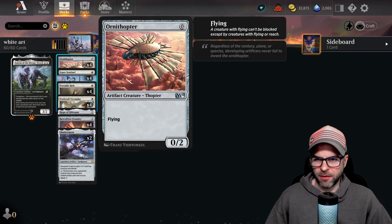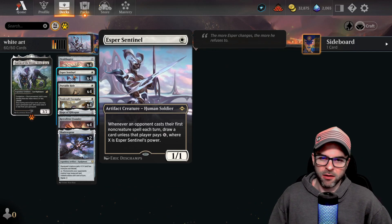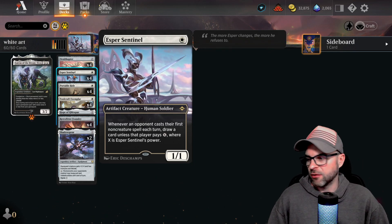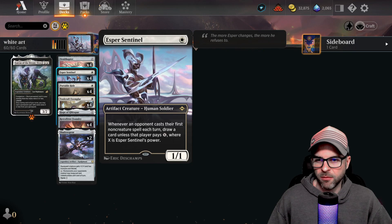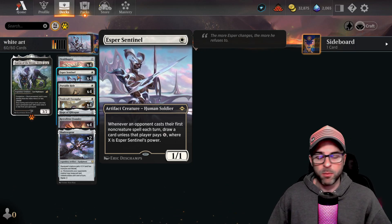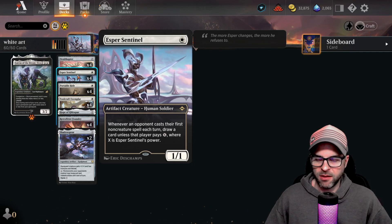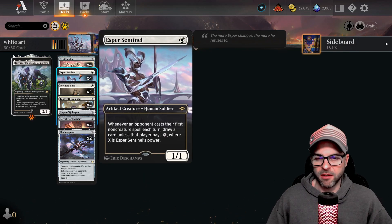The Ornithopter is obviously fuel for the Foundry. Esper Sentinel is just another bomb — a crippling, taxing card against many decks, especially Wizards, which wants to cantrip a lot. They've got to prioritize killing it, which is not necessarily what they want to do, but it's backbreaking. It can generate so many cards that it's too dangerous to leave on the battlefield too long. It's also an artifact, so it fits the theme of wanting as many artifacts in play as possible.